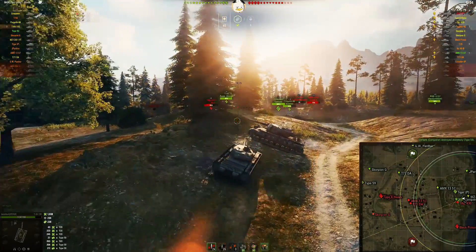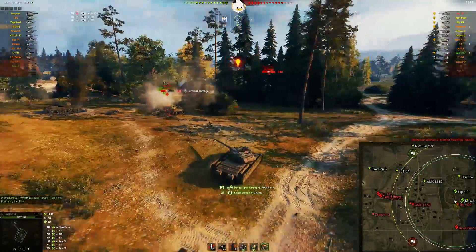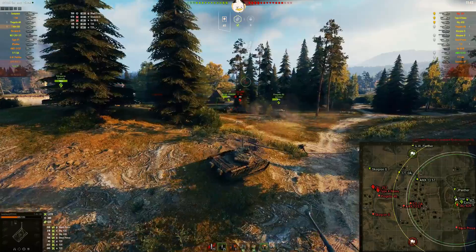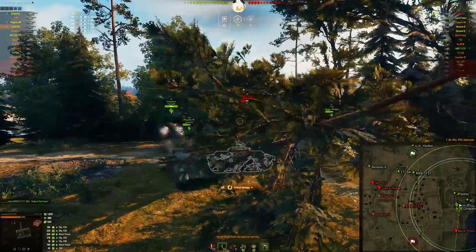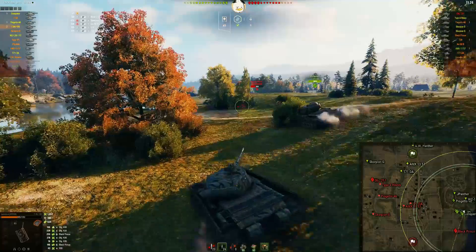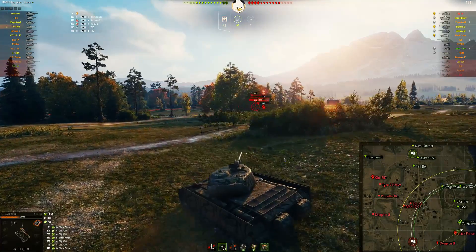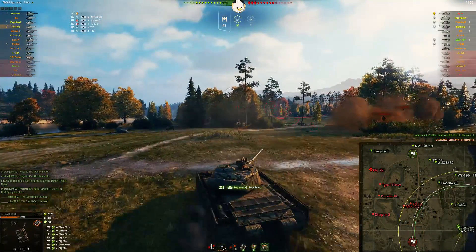We've got a Black Prince back there. Auto-aim on the 430, get a tracking shot into him. I decide to go with the gold. Take a shot from the Scorpion G, fall back, get the 430 again, bounce the Black Prince, keep falling back, pushing up. There's another hit into the 430 and I set him on fire. So now we've got the Black Prince. Keep running into the Progetto here. Get down low so that Scorpion can't get another shot into me. Conqueror and I — Black Prince takes some arty damage. I bypass the Black Prince and hit the Scorpion. Now I'm ready to go at the Black Prince and he's down. We've won our flank.